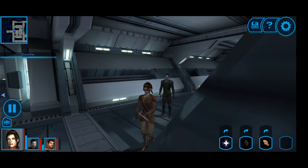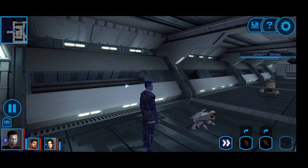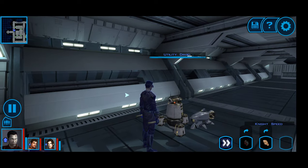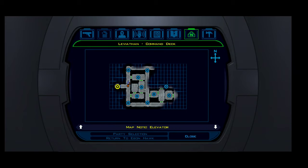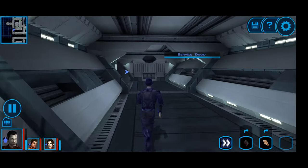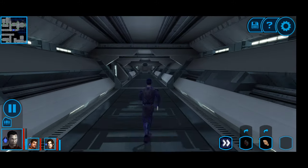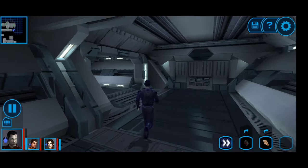I'll shield everyone up as well. From here it's going to be a matter of getting to the corridor with the Sith Troopers, which is pretty much right at the end of this hallway. I'll do a quick save so I don't have to defeat that droid all over again.